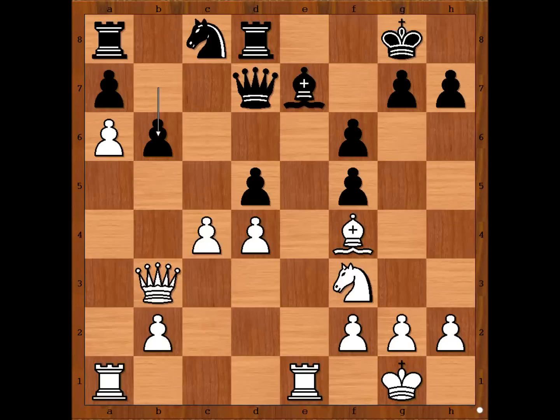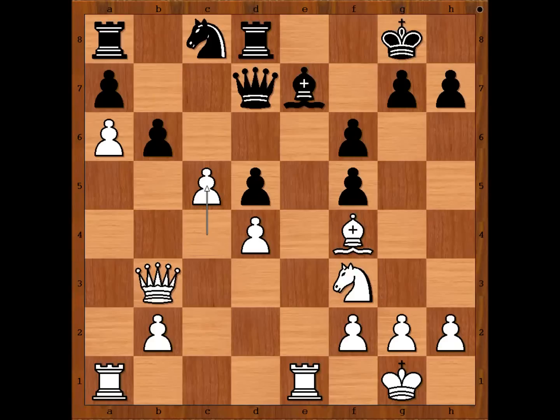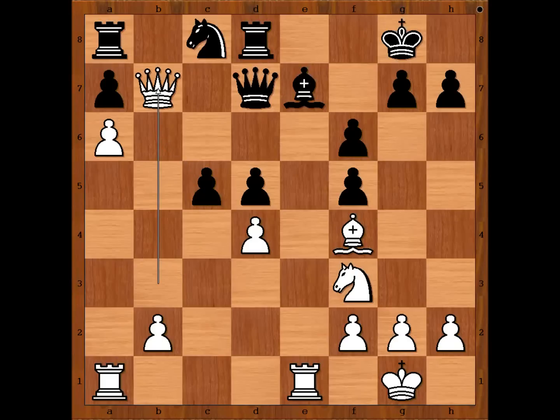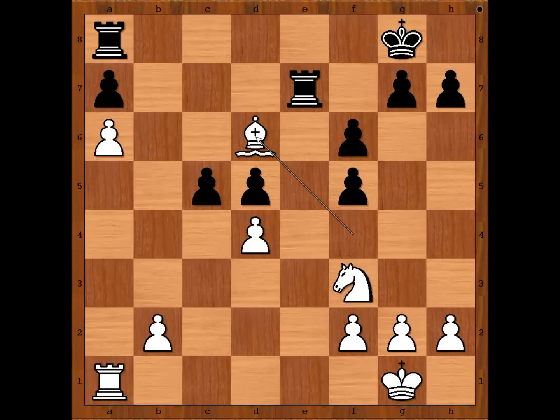This is a very interesting moment of the game. What would you do in this position if you had the white pieces? Please pause and find the best move for white. White played c5 — a very strong move. g5. If b takes on c5, queen to b7 attacking the rook. And if knight to d6, queen takes on d7, rook takes queen, rook takes bishop, rook takes rook, bishop takes knight — and white is winning.